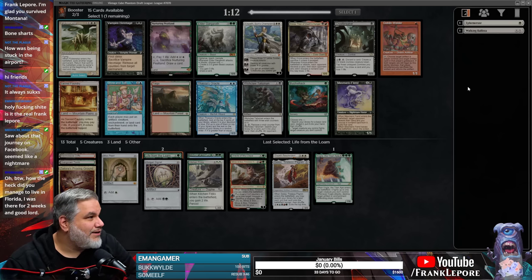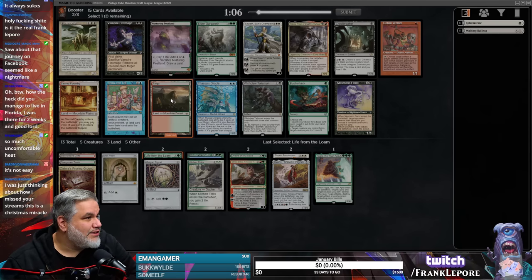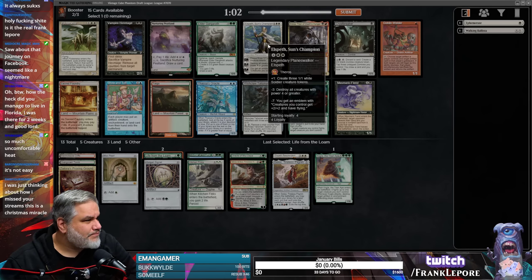What do we got here? Nurturing Peatland — I think it's just going to be Taiga here, that seems really good. I do like an Elder Gargaroth and an Elspeth. This is a Christmas miracle.